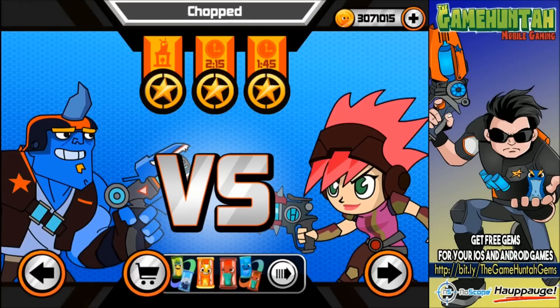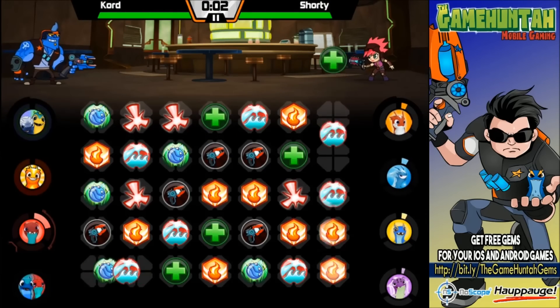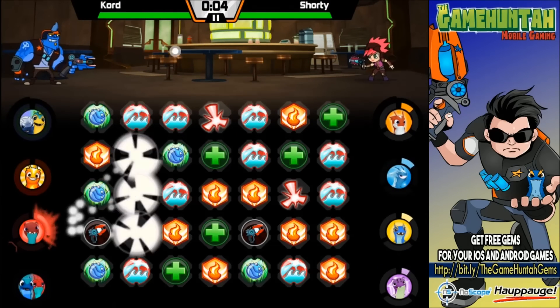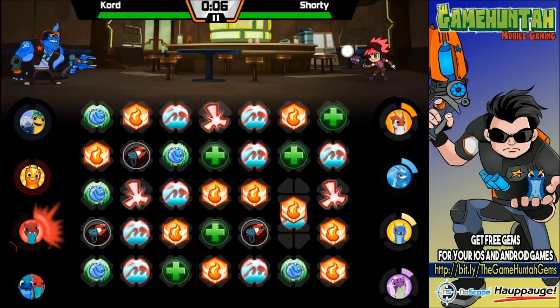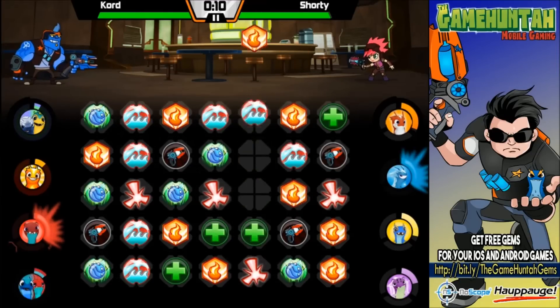Let me clarify something — Magna Shard is gonna lock the opponent's slugs, not the tiles. I think I said tiles a few seconds ago, so here's a correction so you guys can understand exactly what the power of Magna Shard is. We've got some really interesting combinations going.